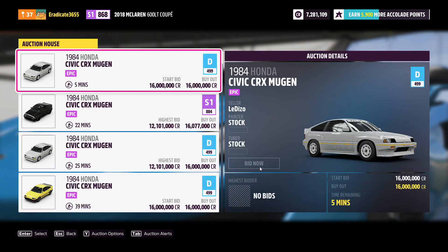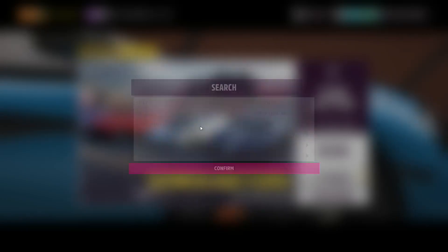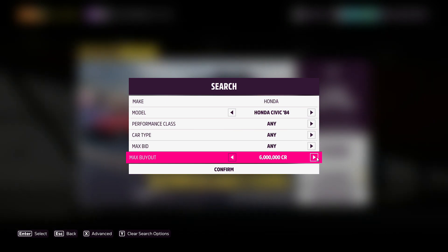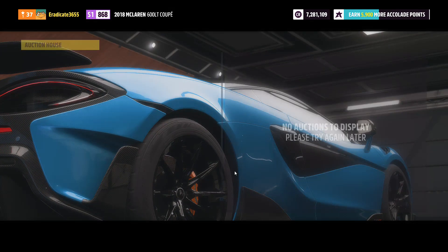Moving on to the fourth car: the 1984 Honda Civic CRX Mugen. This is a great car to snipe with a current max buyout of 16 million credits and tons of room for profit. If you can snipe one for around 11 million, you're in great shape. Tons of these are getting listed right now, so go ahead and try your luck.